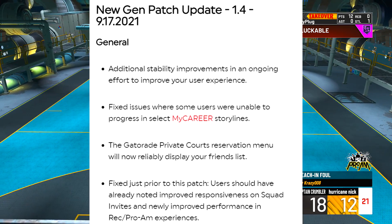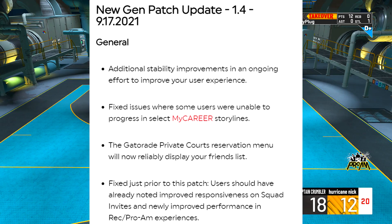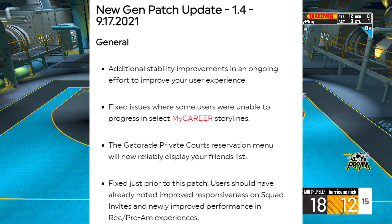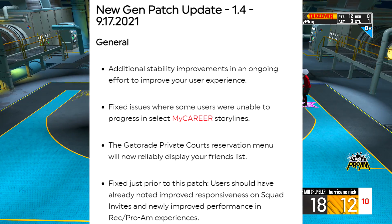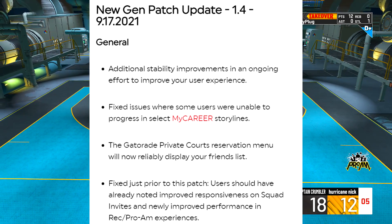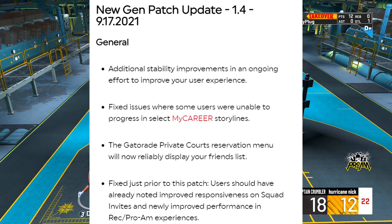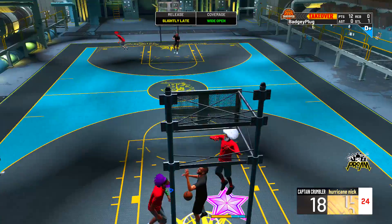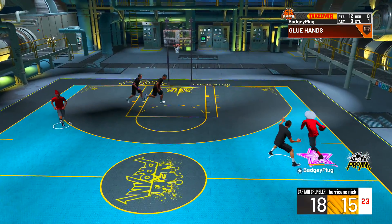General notes: additional stability improvements in an ongoing effort to improve user experience. Fixed issues where some users were unable to progress in select MyCareer storylines. The Gatorade private courts reservation menu will now reliably display your friends list. Users should have already noted improved responsiveness on squad invites and newly improved performance in Rec and Pro-Am experiences. When you try it out, please let me know — are you still getting error codes? Is Pro-Am working? I have not tried Pro-Am 5v5 yet.